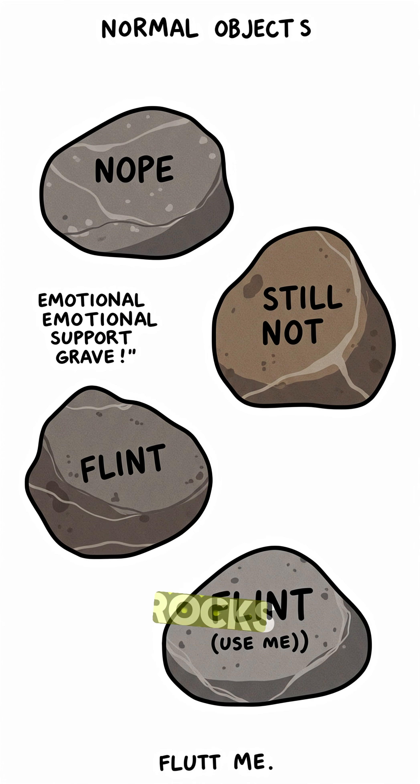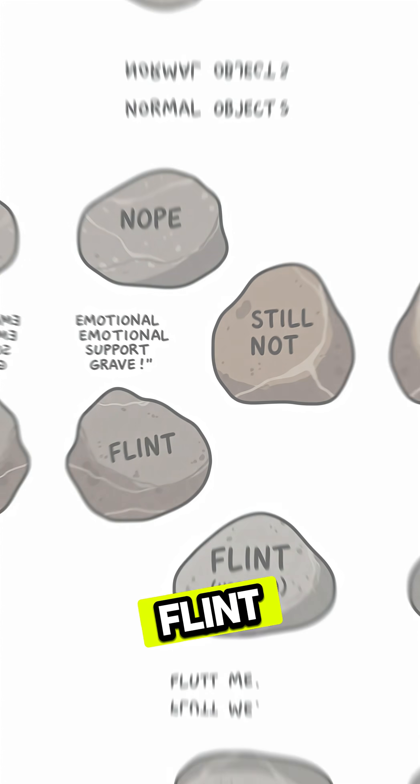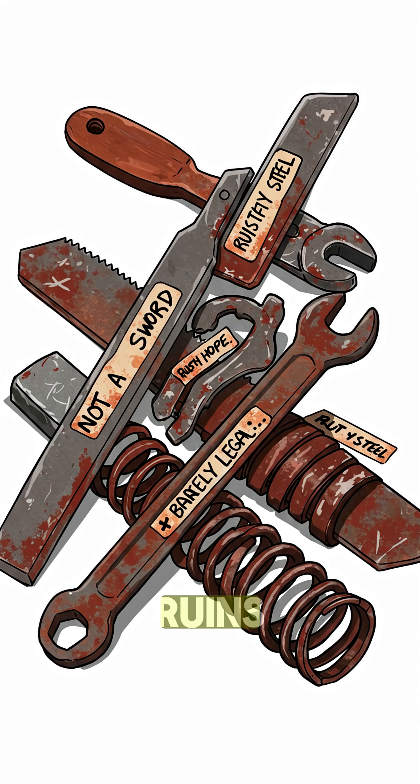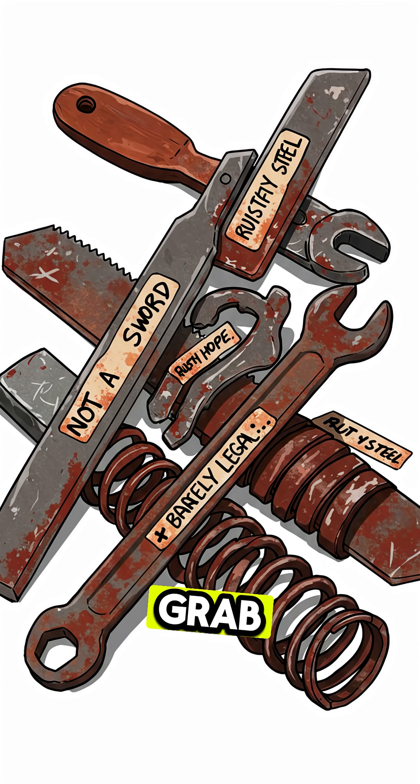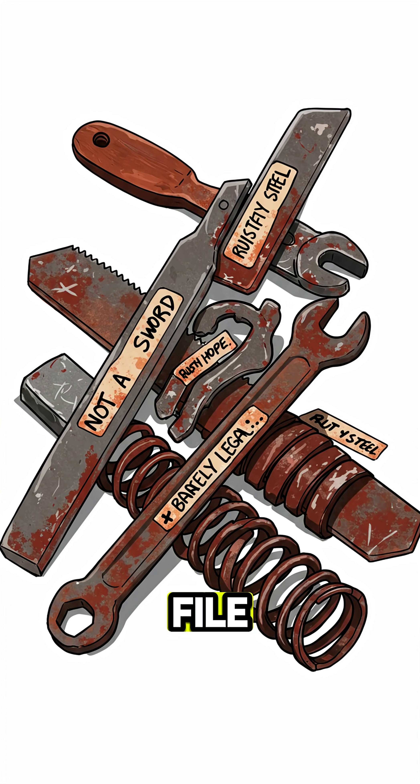Start by finding the right rocks, not just any sad chunk of gravel. You need flint — fields, old construction sites, museum ruins if you're feeling fancy. Now grab steel. Not a sword, calm down. Rusty junk, old file, car spring.